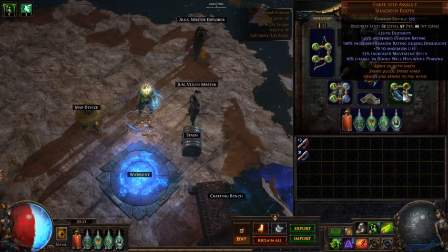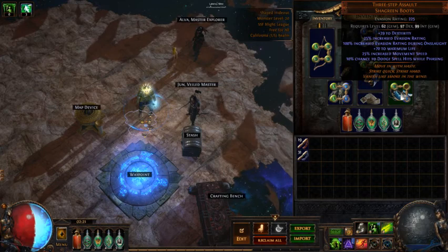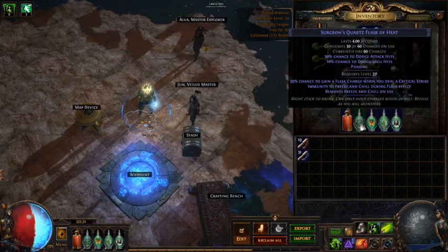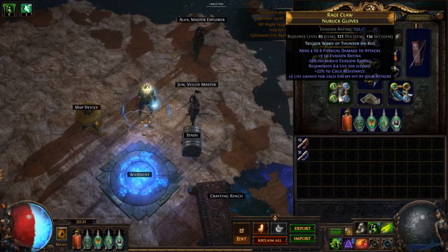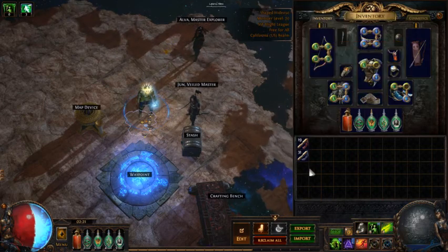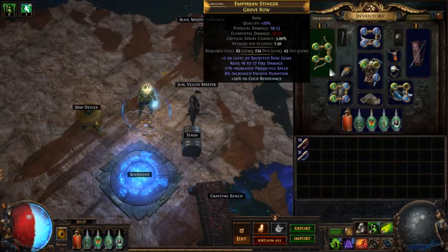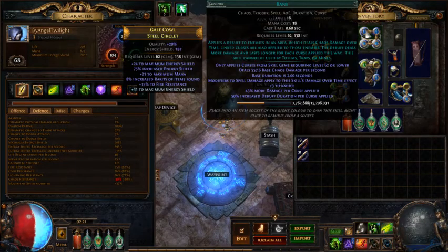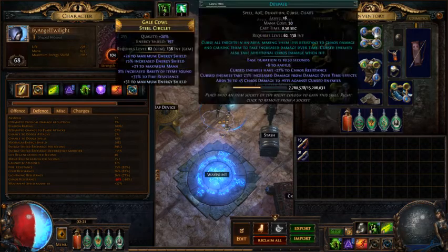The boots have 25 move speed and some spell dodge while phasing. I'll be phasing most of the time because I've got the quartz flask that gives phasing, and I'm also using withering step which gives me phasing. I had to craft some resistance on my bow but finally got it all covered since I just killed Kitava, so my resistances are just over the line.